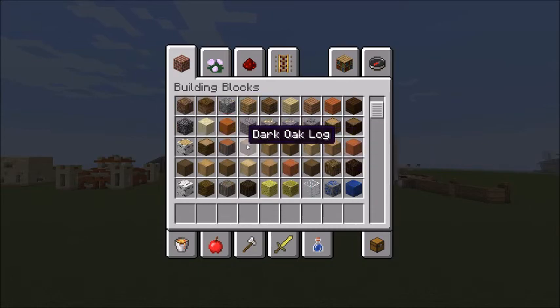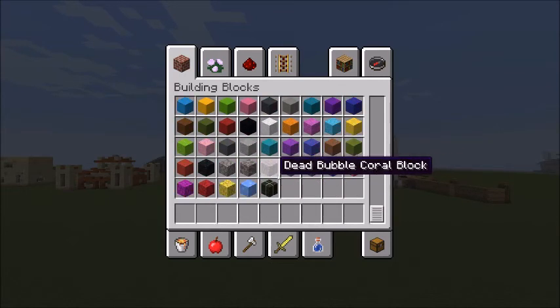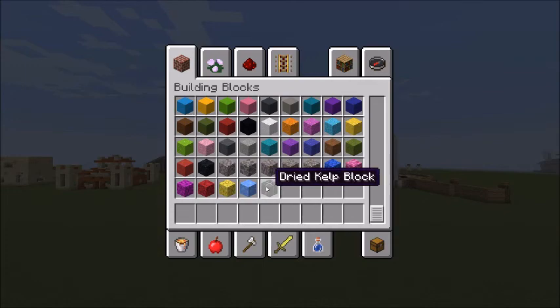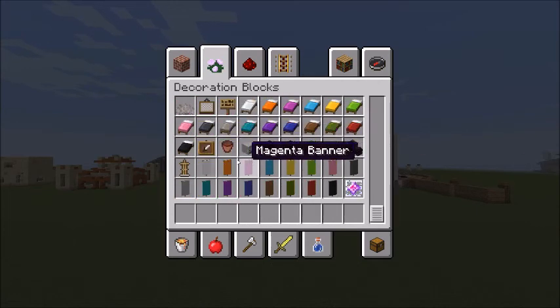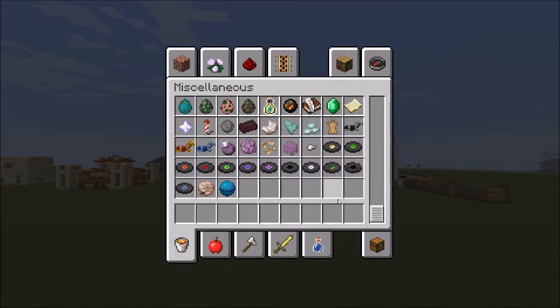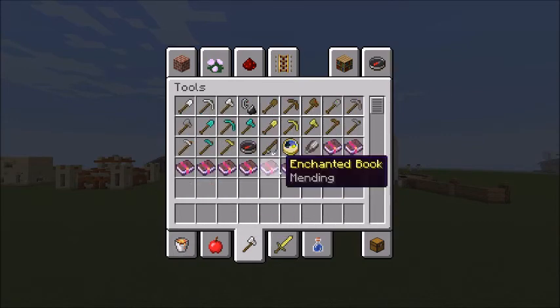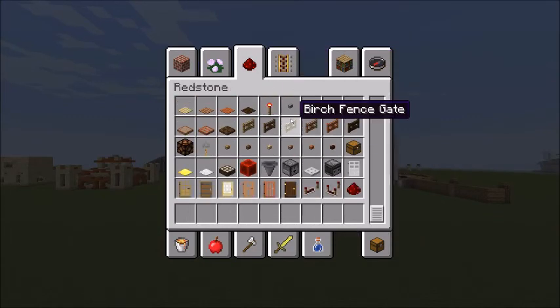By all the new stuff we got. First of all, logs are separate now. We've got new stripped wood blocks, regular wood blocks, which is cool. We've got coral, coral blocks, kelp, blue ice. We got more coral, new fish, new fish textures. We got the heart of the sea, nautilus shell, turtle shell, and a new weapon - the trident. And a totem of undying.